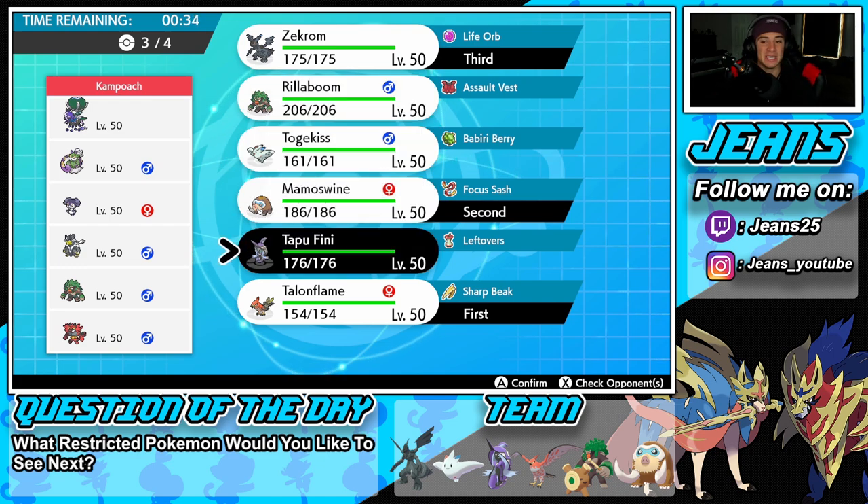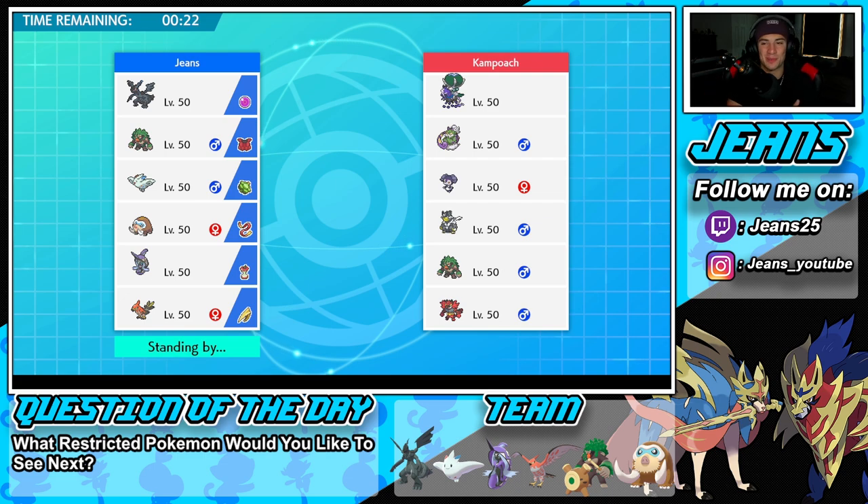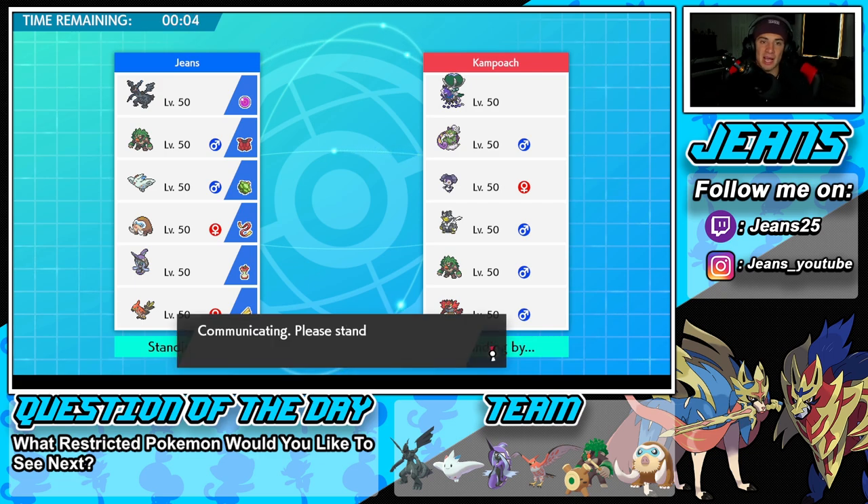For the back Pokemon it could be Rillaboom, Togekiss, or Tapu Fini. I'm liking Tapu Fini more. I'm a little worried about Rillaboom coming in, but let's go Tapu Fini as the final Pokemon. Question of the day: what restricted Pokemon would you like to see me play next for Series 10? There are a ton I haven't played yet, so let me know in the comments and I'll definitely check them out.